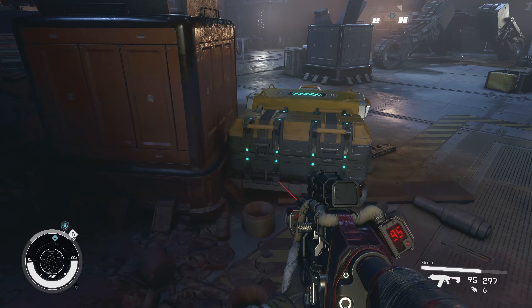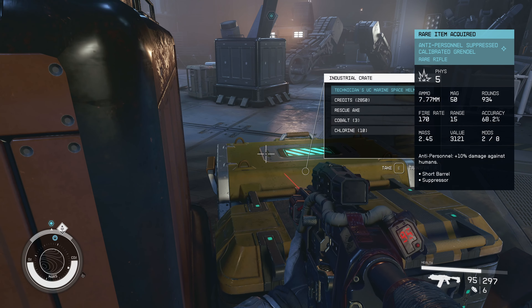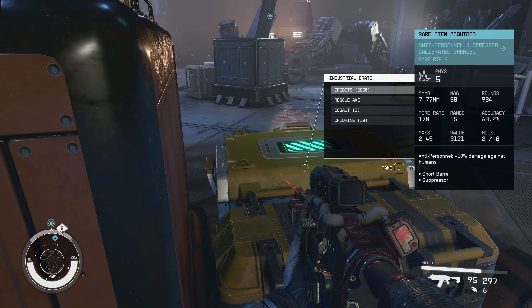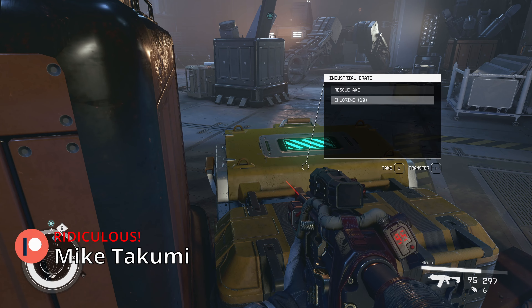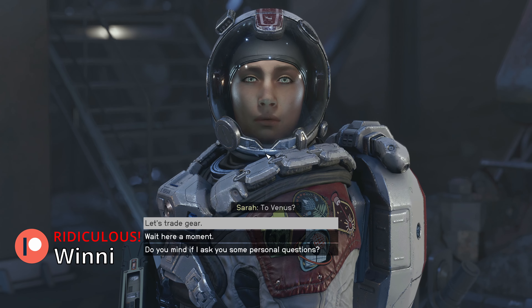All right, let's see if they dropped any loot on us here. I want to see anti-personnel suppression, a comm relay — wow, we got a whole bunch of stuff in here. I like it. Some cobalt, some chlorine. Obviously I'm going to be encumbered now — difference between being prepared and carrying too much.